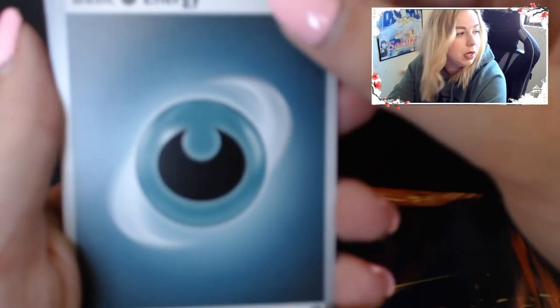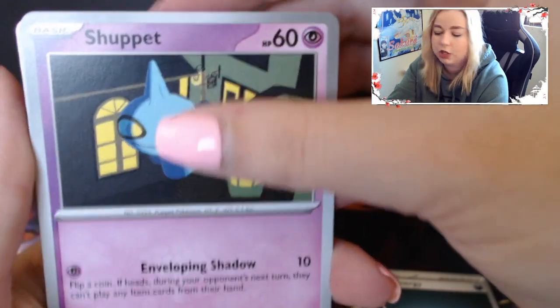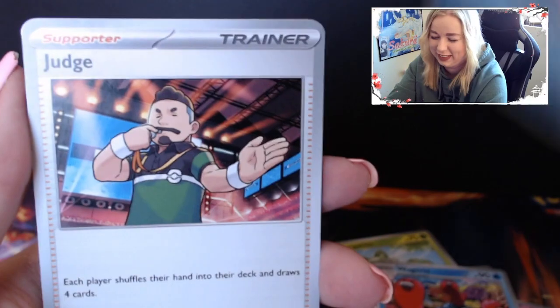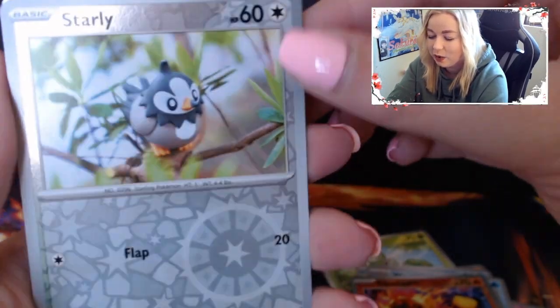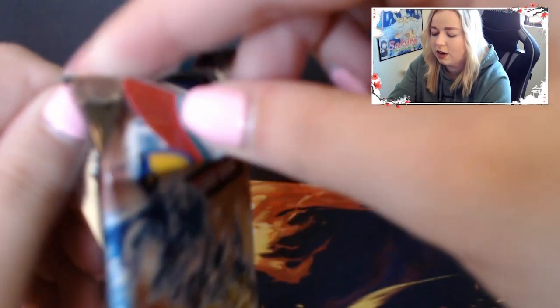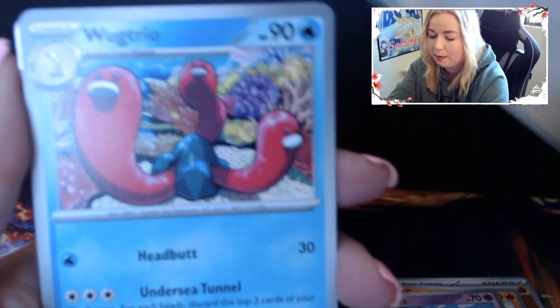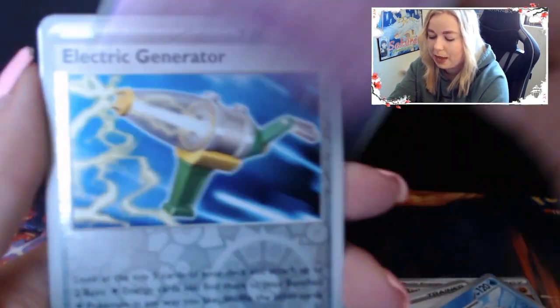Pack 4: Dark Energy, Shopit, Sprigatito, Houndour, Drifloon, Wugtrio, Judge, Charcadette, Starly, Yukimori, and another Cloth on the end. Pack 5: Fighting Energy, Growlithe, Staravia, Ralts, Tandemouse, Wugtrio, Judge, Floatzel, Flabebe, Electric Generator, and Maridon. Still no sight of Coridon anywhere, other than the promo cards.